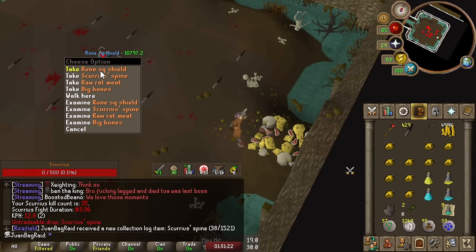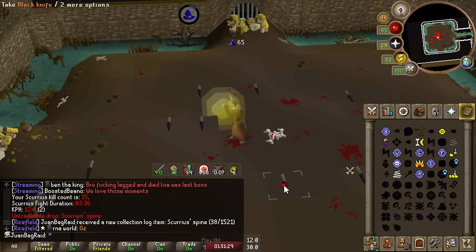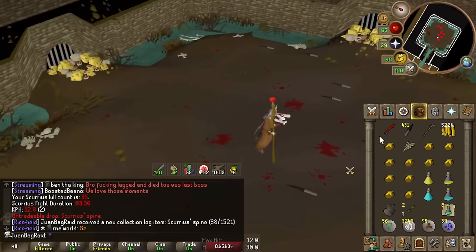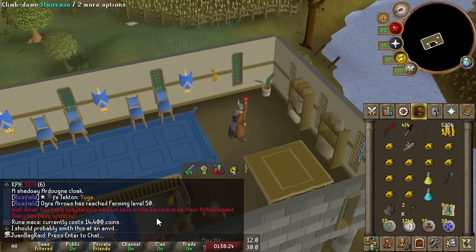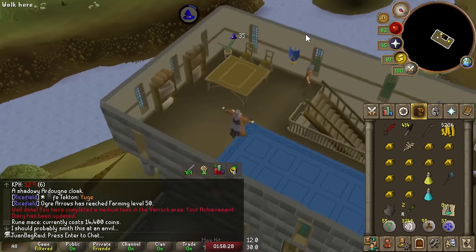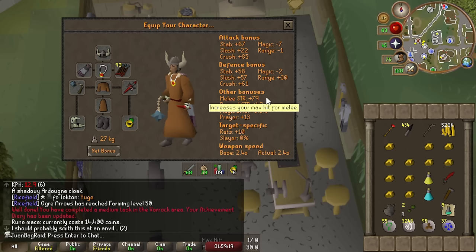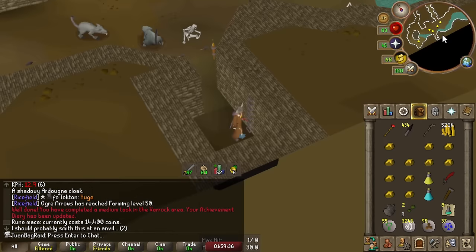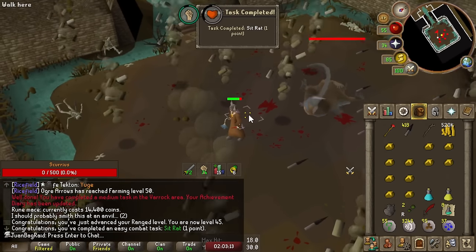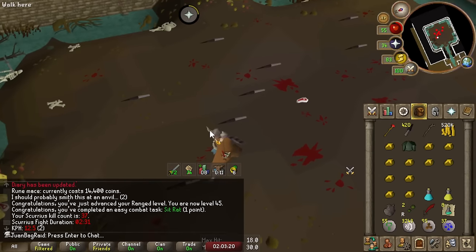I got a Scurrius Spine - that means our Scurrius grinding is going to go even faster! We're going to buy this mace so we can add it to the Scurrius setup. I need to go to an anvil first. There we go - it has less Strength bonus, maybe 4 max hits lower, but this thing hits 10 extra damage on the Scurrius boss, so that easily speeds up my kills. 2 minutes and 30 seconds - my first sub-3 minute kill! So freaking good.